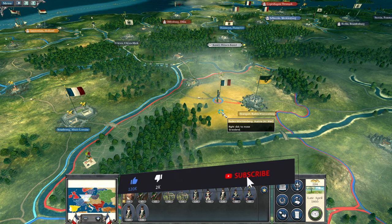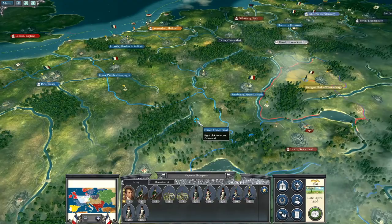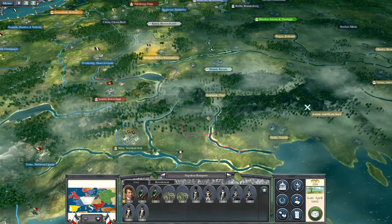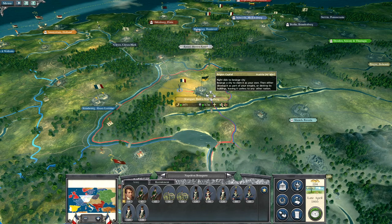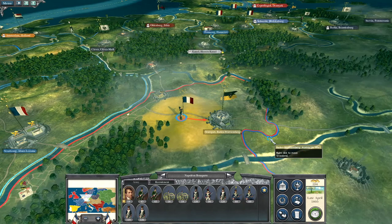Hello, welcome back. This is going to be part two of the world domination campaign for Napoleon Total War. If you weren't here for last episode, I built a bunch of buildings, got some trading going on, traded with some other nations, and Austria has moved along and captured Stuttgart.